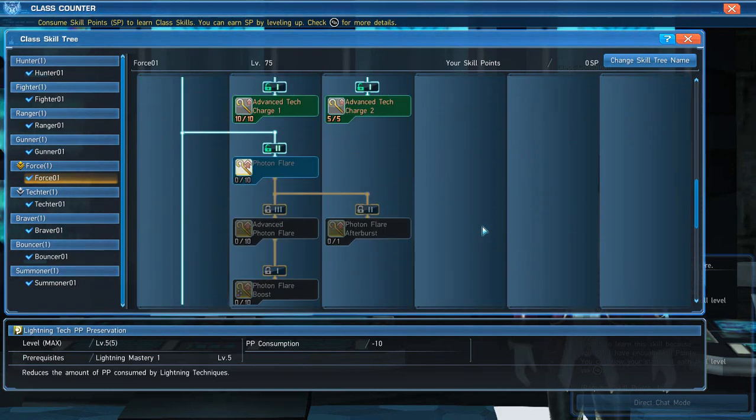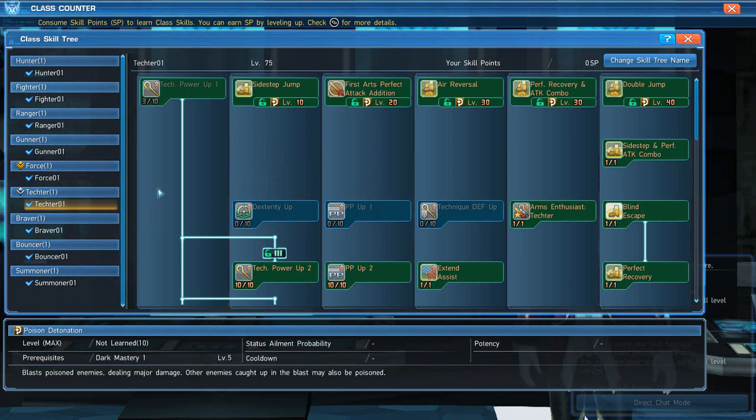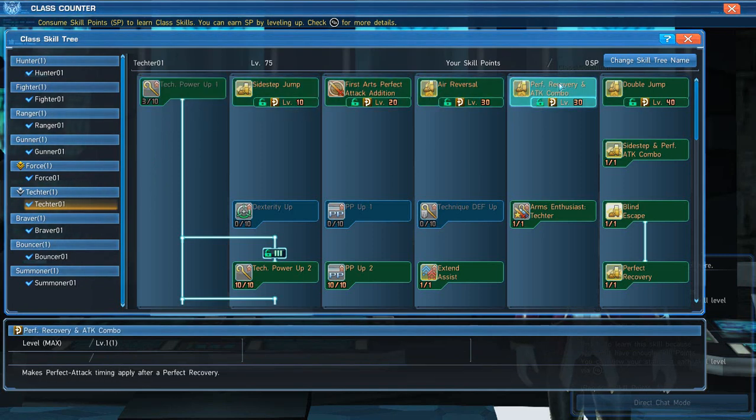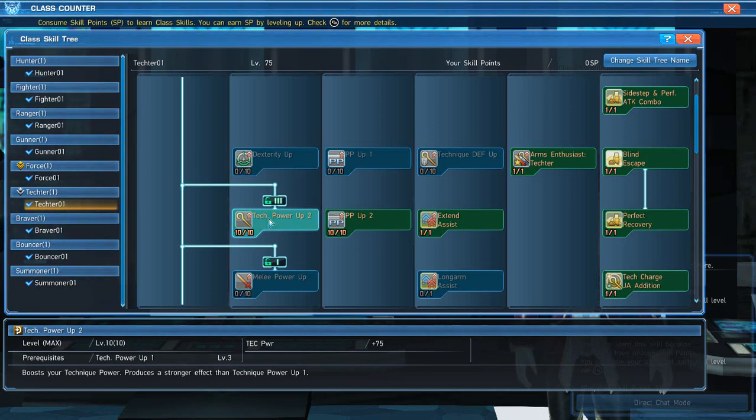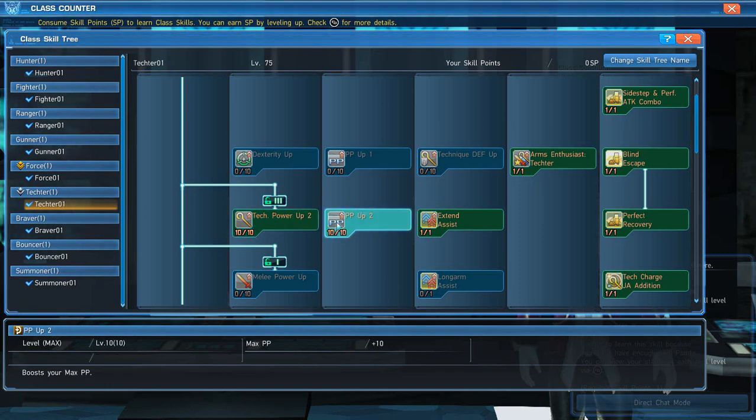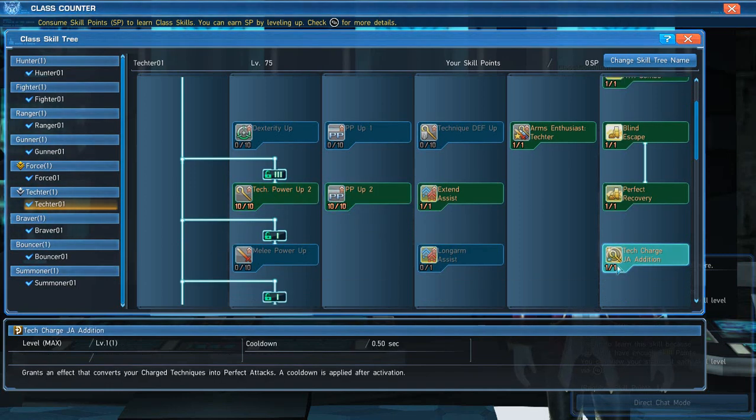Now for Tecker, which supplements your Force. Put three points into Tech Power Up first. Tecker doesn't have much raw force power — it does support — so you're using it as support. Put as much into Tech Power as you can. Then max out PP Up 2 (10 out of 10). Next, get Tech Charge JA Edition — it converts your charged tech into a perfect attack, giving you a tiny cooldown of about 0.25 seconds instead of the normal attack-then-charge sequence.